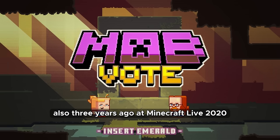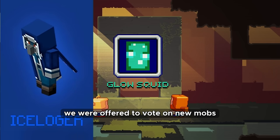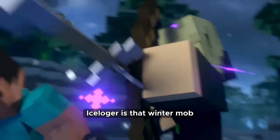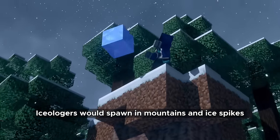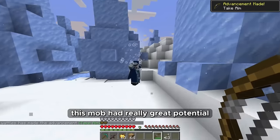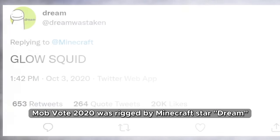Three years ago at Minecraft Live 2020 we were offered a vote on new mobs: Ice Logger, Glow Squid, and Moobloom. I voted for Ice Logger but Glow Squid won. Ice Logger is that winter mob that would diversify the world of Minecraft — they would spawn in mountains and ice spikes and hurl ice clouds at the player, making these biomes even more challenging. This mob had really great potential but unfortunately the Mobvote 2020 was influenced by a Minecraft creator who asked his massive fanbase to vote for Glow Squid.